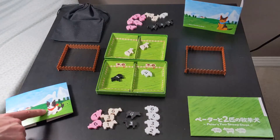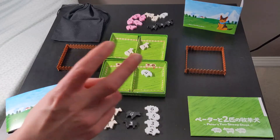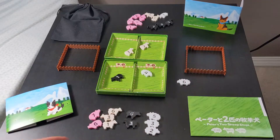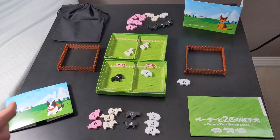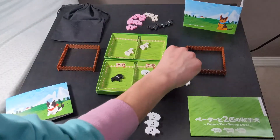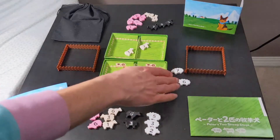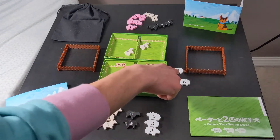First player is determined randomly — let's say it's the red handkerchief dog. They pick one of their cards and lead it to the trick, maybe a six sheep. It is a must-follow game, so the blue handkerchief player must follow suit and play a sheep. After the trick is played, regardless of suit, the higher number wins. If there's a tie it goes to the lead player.